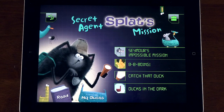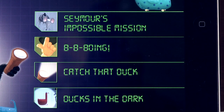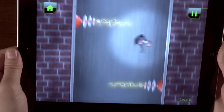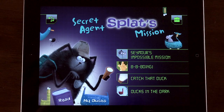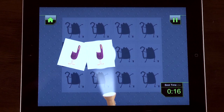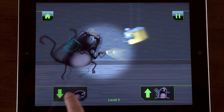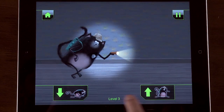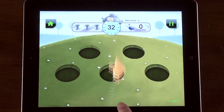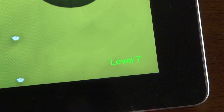There are four Secret Agent spy missions to explore. Help Seymour reach the bottom of the tunnel to rescue the duck — look out for traps along the way. Uncover the missing duck using Splat's Spy Kit flashlight. Sneak up on Spike to rescue the missing duck — can you make Splat creep quietly? Hit as many ducks as you can with Secret Agent Splat's secret gizmo, but watch out for Seymour, with different levels to play.